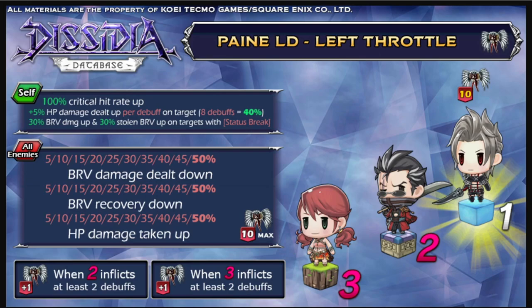Now let's talk about positionals. If Payne is on the right side of the team, she will be inflicting the enemies with negative auras: brave damage dealt down, brave recovery down, and HP damage taken up. To increase Payne's overhead debuff icon count, your teammates or call abilities need to inflict more than two debuffs in one turn. For example, Oren — if he is able to inflict two debuffs, Payne's debuff overhead will go up by one. Same for Vanille: if Vanille inflicts two-plus debuffs, it will increase by one.